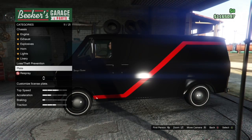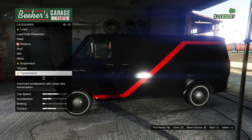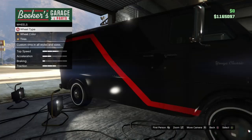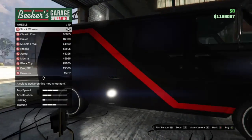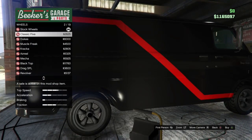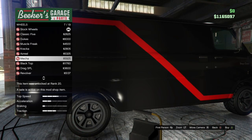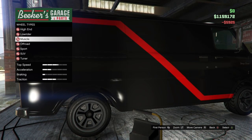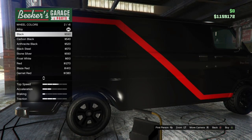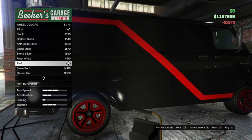The next thing you want to do is go down and finish the look off with your wheels. Go to muscle, then go to stock wheels — well not stock wheels — go down and look for the ones called Mecca. Once you've got those wheels, go into your colour options and go to red. Choose red on them.